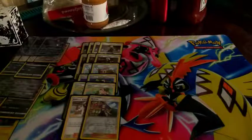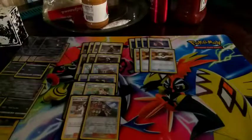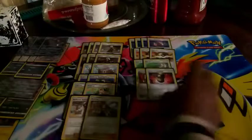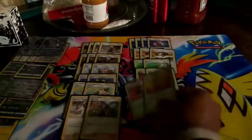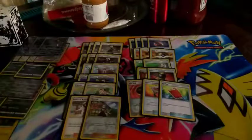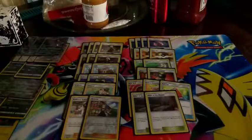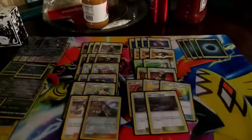For items: Choice Band to do more damage when needed, three Ultra Ball to search out Leles and other things, two Field Blower, two Enhanced Hammer to get rid of special energy, one Nest Ball, one Rescue Stretcher to recover Pokémon, and one Pal Pad to recover supporters. For stadiums, we're playing two Altar of the Moone so we can also get rid of Prism stadiums and give our Dark-energy Pokémon free retreat.